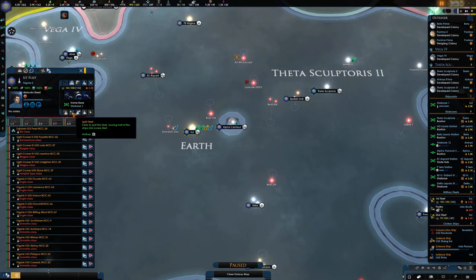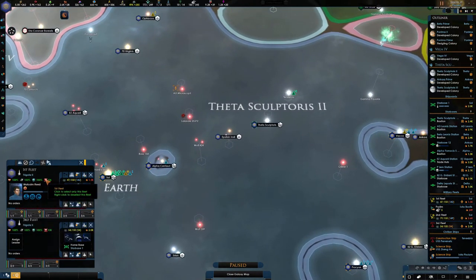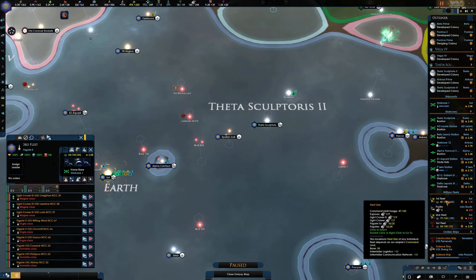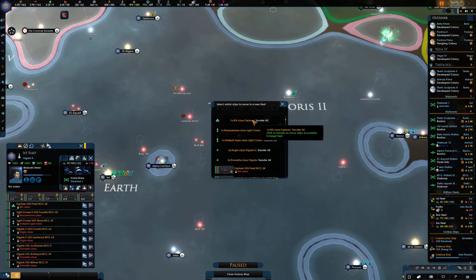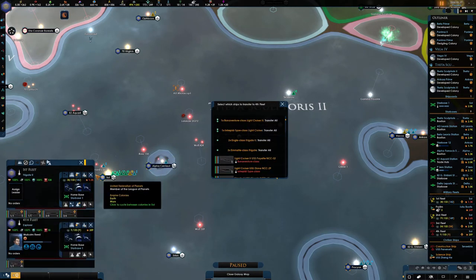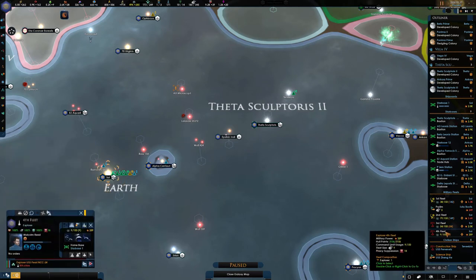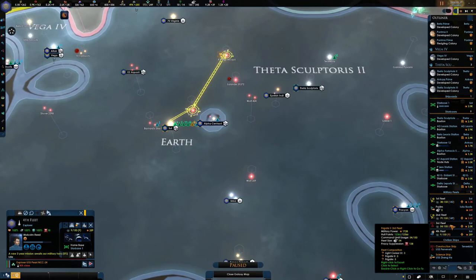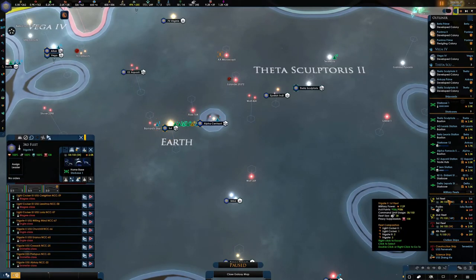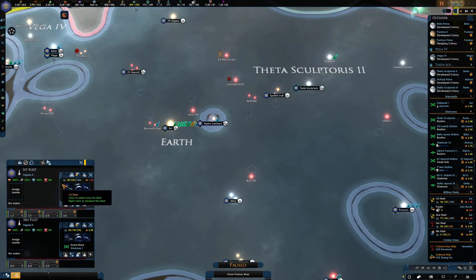Fleet manager - deselect, split the fleet, transfer ships. Malcolm Reed - so that's there. I could just keep splitting the fleet. Can I just transfer you? Is that just the one ship? Malcolm Reed - yeah, cool. He's doing that. Let's get those two back together. Merge fleets. Let's carry on.